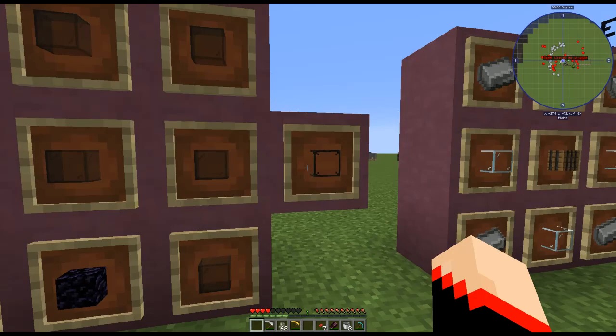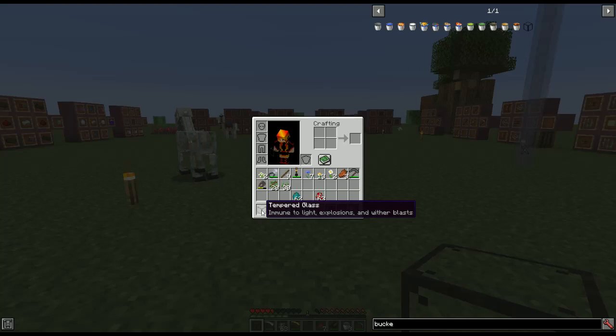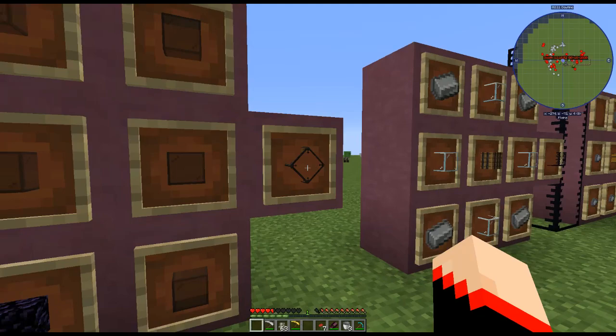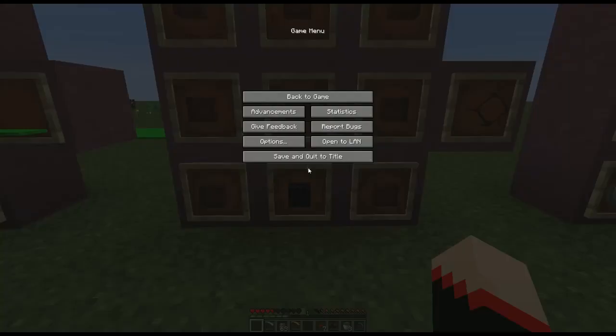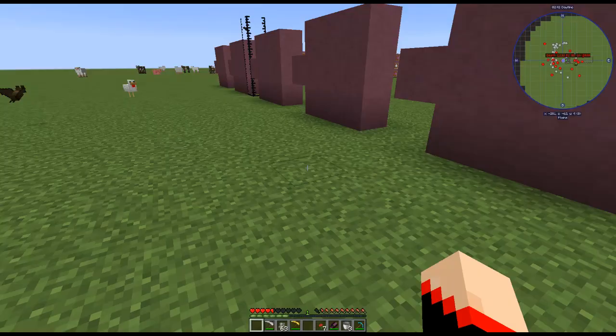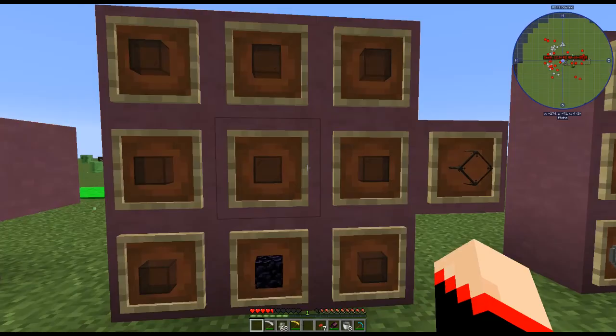Next we have tempered glass, which is immune to light explosions and wither blasts. So if a creeper comes up and blows up your stuff, this will protect it. The recipe is one obsidian at the bottom and the rest is just black stained glass. You want to have this all over the place — creepers won't explode it, withers won't explode it, nothing will.